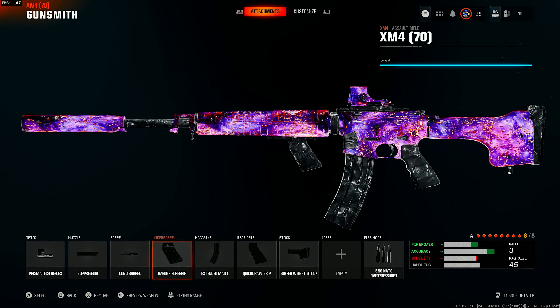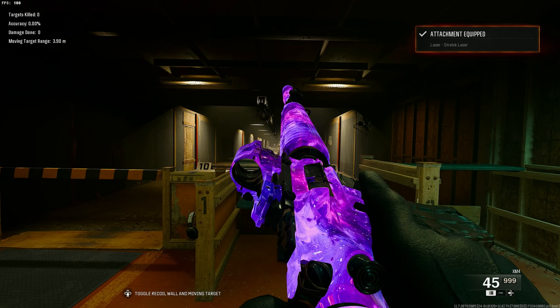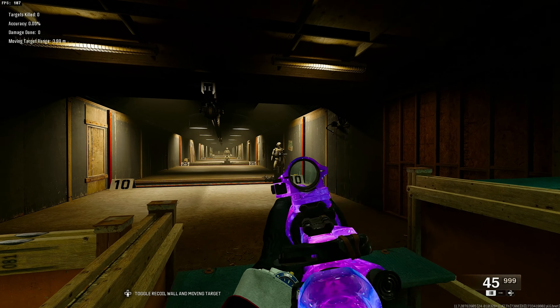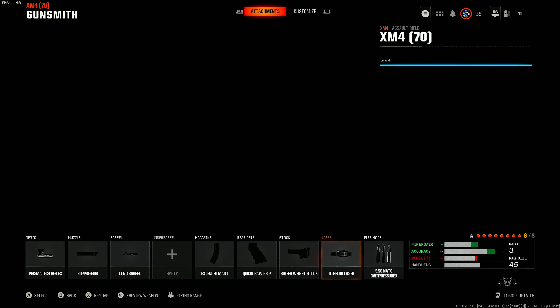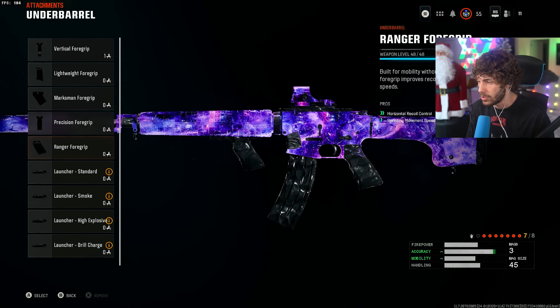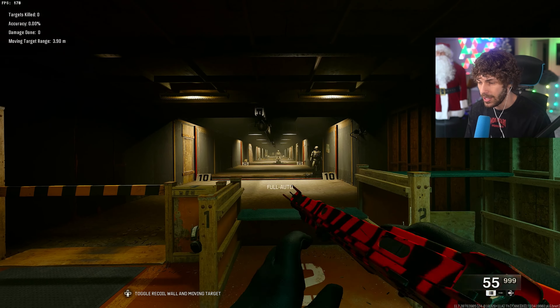You could also take off the underbarrel and add the Strafe Lock laser — it makes the gun insanely accurate right when you go to ADS. The hit-fire accuracy is literally 100% before you're even fully ADS'd, and the laser isn't that bright so enemies won't really see it. This is another very good build if you don't mind the laser. Overall that wraps it up for the XM4.